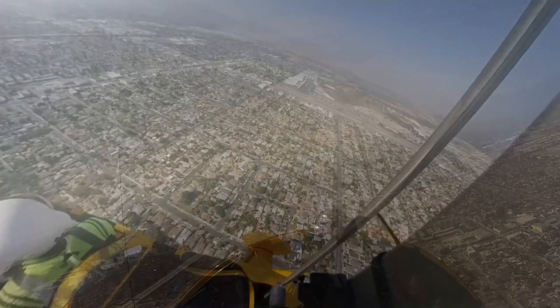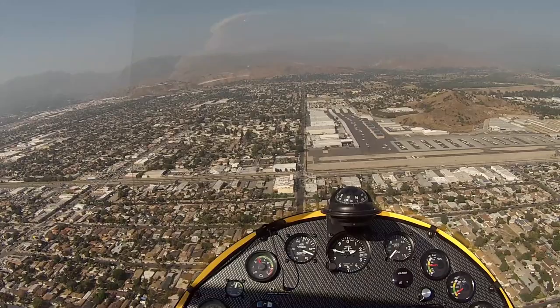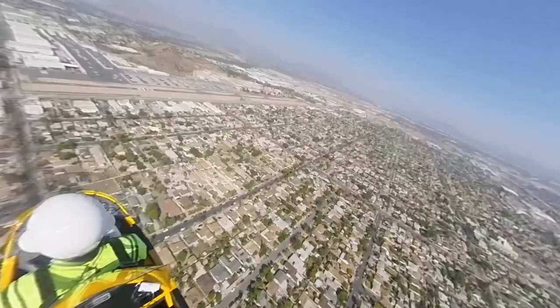Experimental 108 Yankee Gulf, roger. Make short approach runway 12, clear to land, wind 130 at 7. Short approach, runway 12, clear to land, 108 Yankee Gulf. Cessna 705, extend downwind, I'll call base turn. Extending downwind, 2-1-7-0-5.